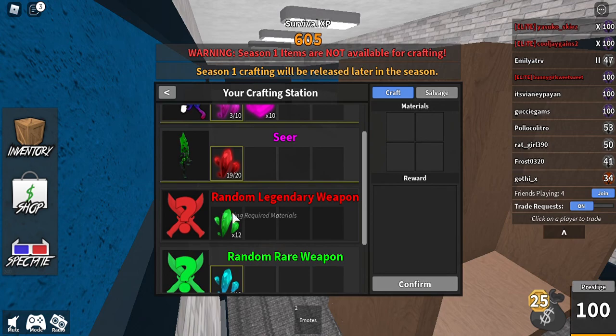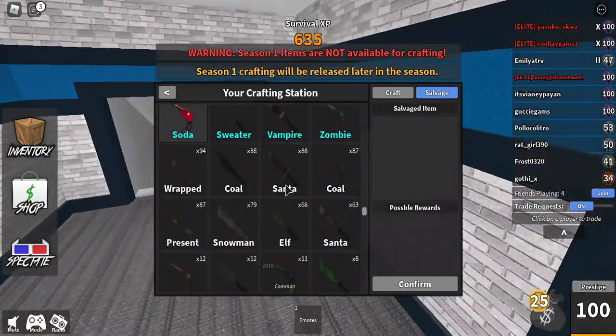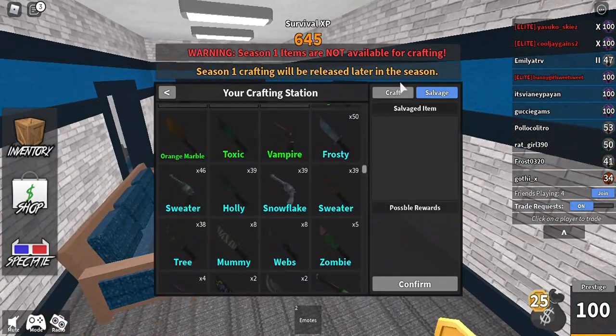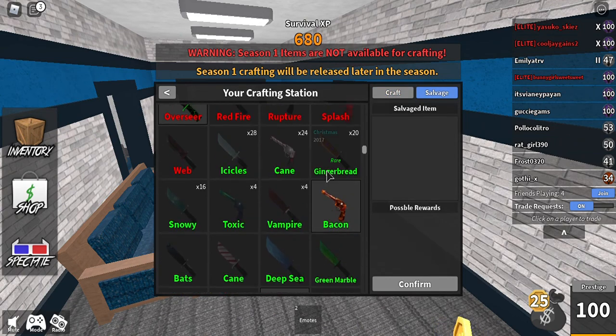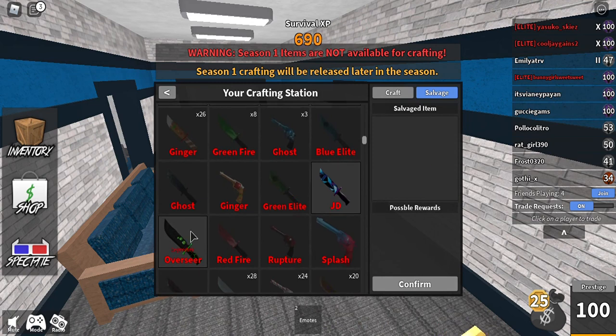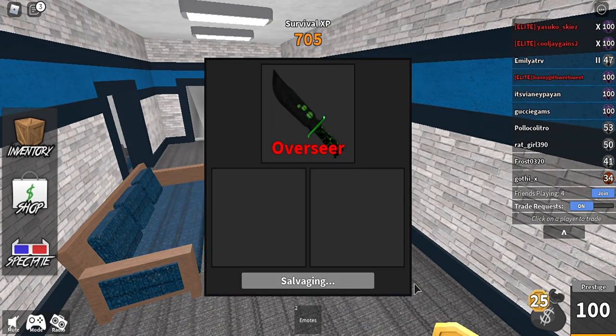Then if you salvage the rares you get to legendary, and once you salvage the legendaries you get to the godly. I'm going to show you an example — I have a legendary and 19 shards, so I need to salvage one more to get the godly.